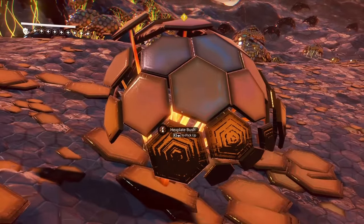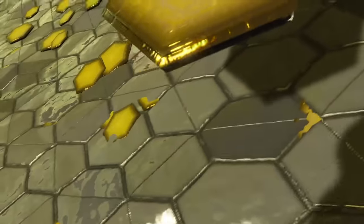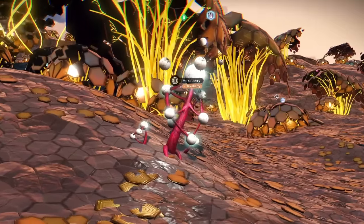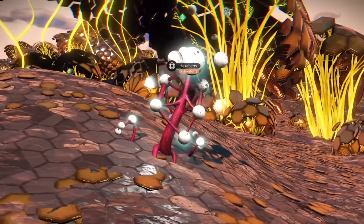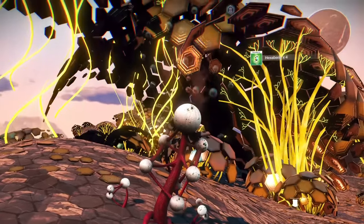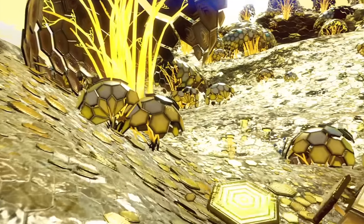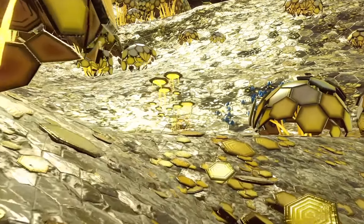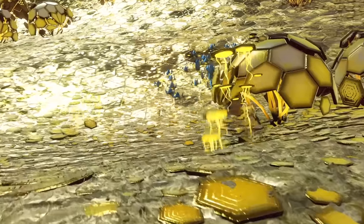You have hex plate bushes, hex plate trees, floating hex plates, and sentient hex plates. These worlds are such a dramatic visual departure from anything else the game offers that I had to include them on my list of unique planet types.